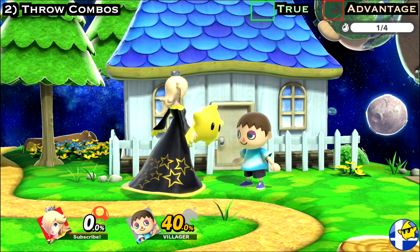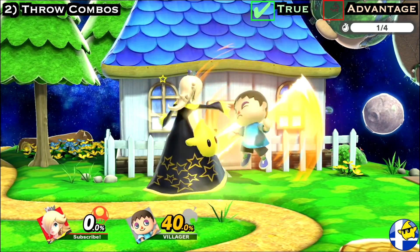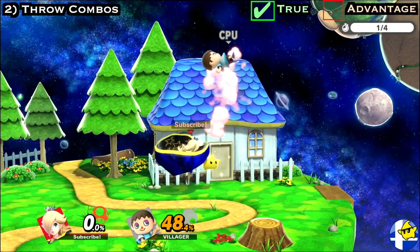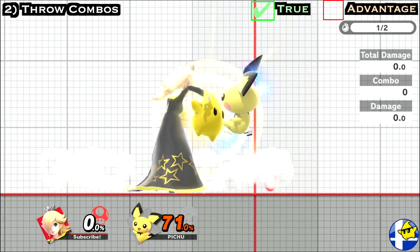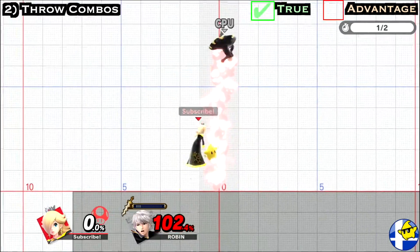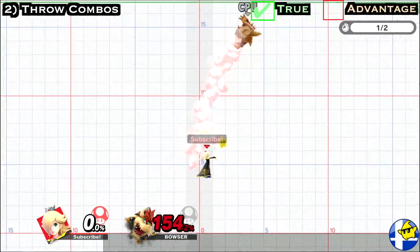If you ever grab your opponent and they're at too high of a percent to perform a forward or back throw combo, remember you can still guarantee an up throw into up air for a quick burst of damage. This is Rosa's most common throw combo for racking up damage, as it's true even up to 71% on light weights like Pichu, 94% on normal weights like Robin, and 129% on heavy weights like Bowser.